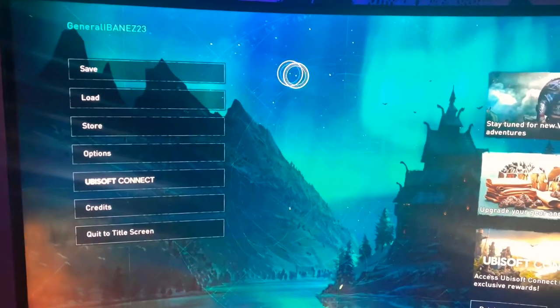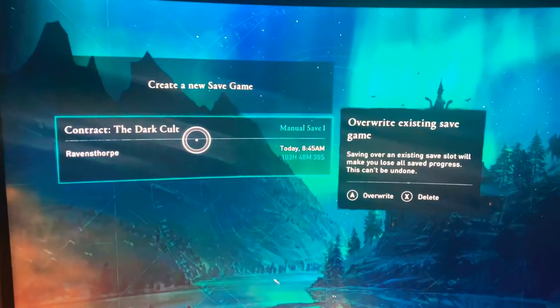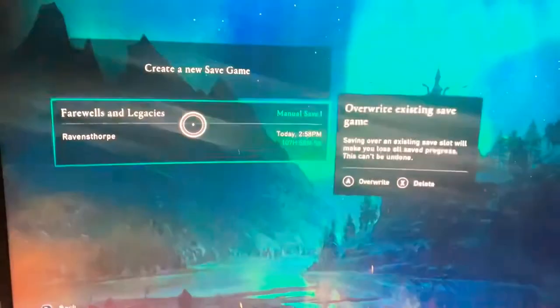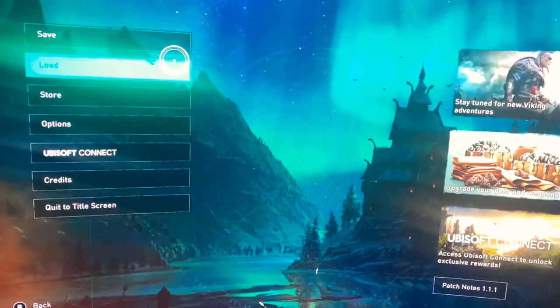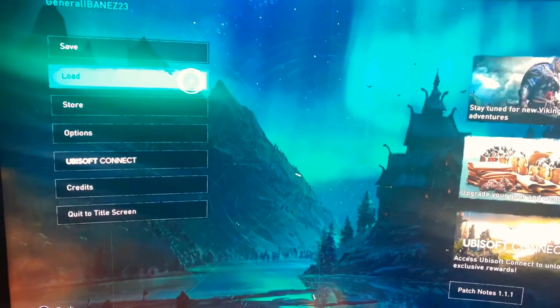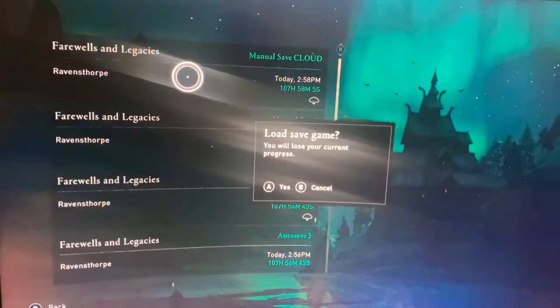You're going to go ahead and save. You're going to do a manual save, go ahead and save it, press yes. Then press B to go back, or circle if you're playing PS5. You're going to go ahead and go to Load, and load that last save.